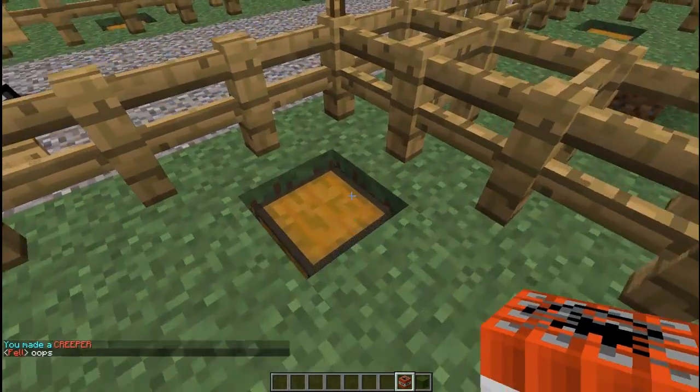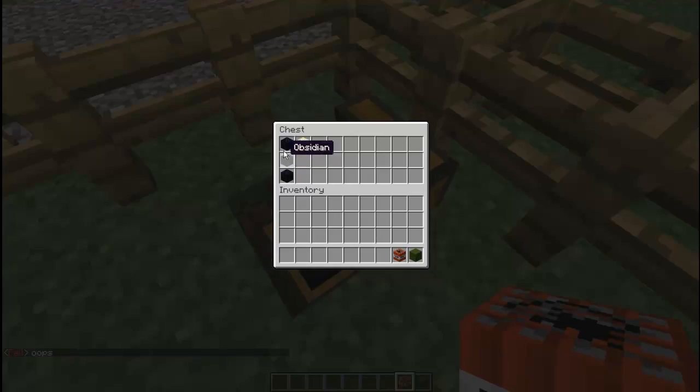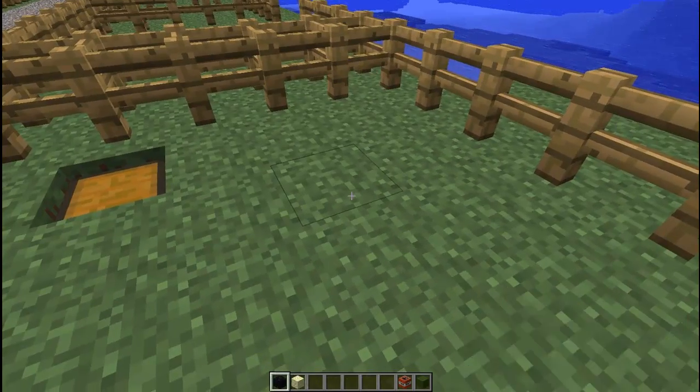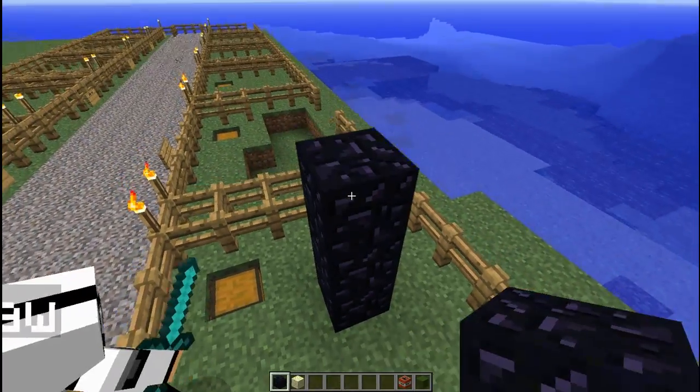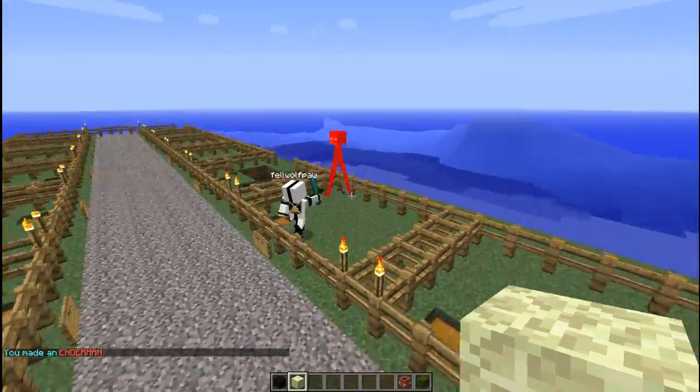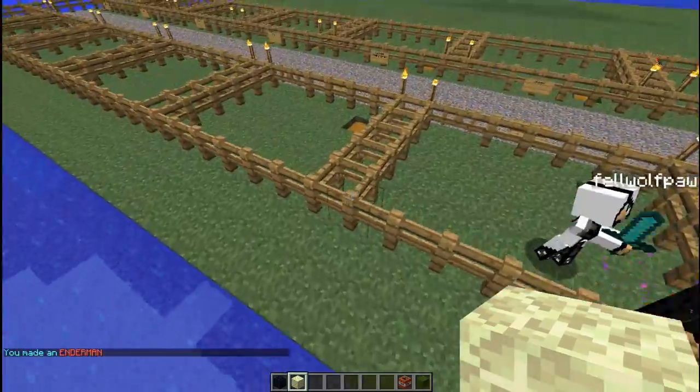Then we have the enderman. To create an enderman you are going to need 3 obsidian and an end stone. Obsidian is just 1, 2, 3 and then the end stone, and that will create the enderman which Fel will then continue to destroy.